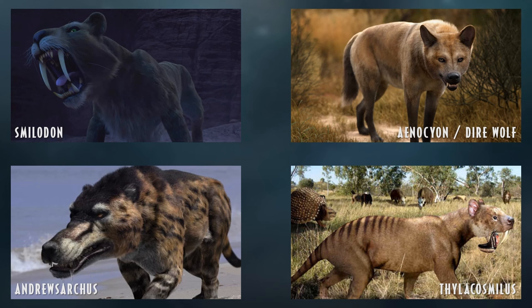Thylacosmilus is another macarodont — or at least a saber-toothed cat. It's an interesting one as it supposedly had a pouch. I read that somewhere, though I'm not entirely sure. Either way, it is another saber-toothed cat that could be added, as it's the next most popular after Smilodon.